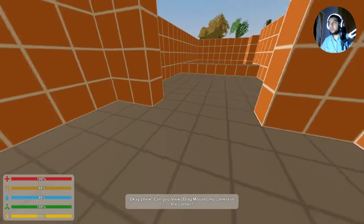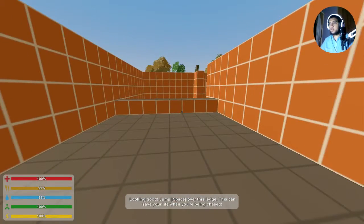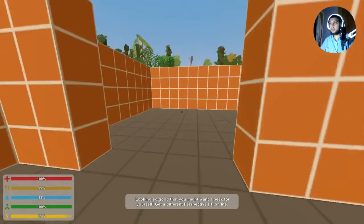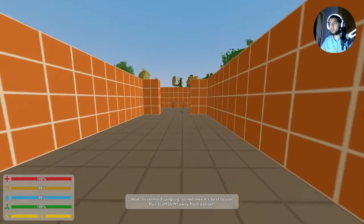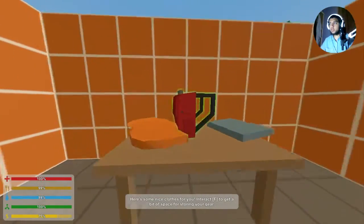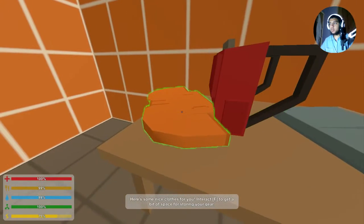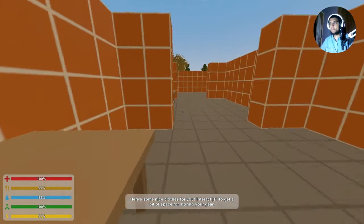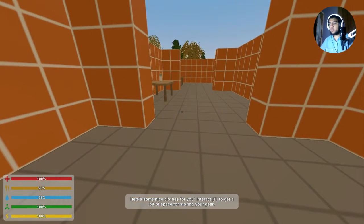So this is a zombie survival game. In the tutorial: spacebar to jump, left shift to run - you have to hold it, you can change that. F to interact and pick things up. You can get a bit of space too.